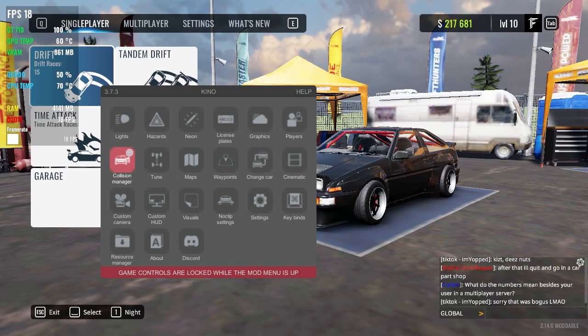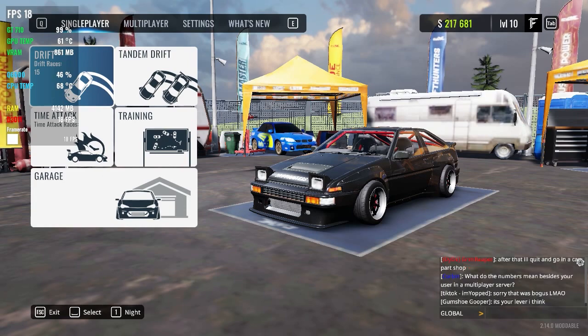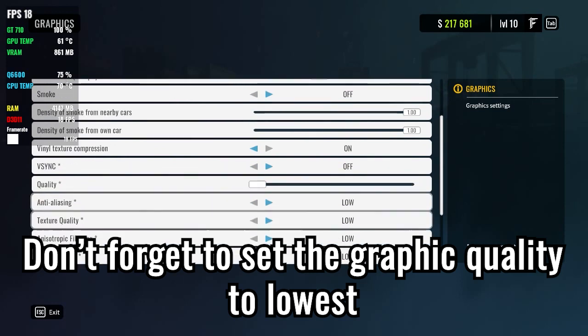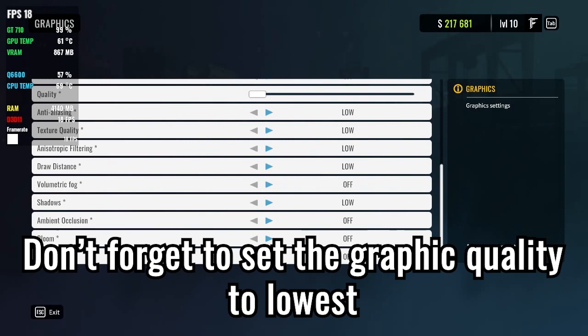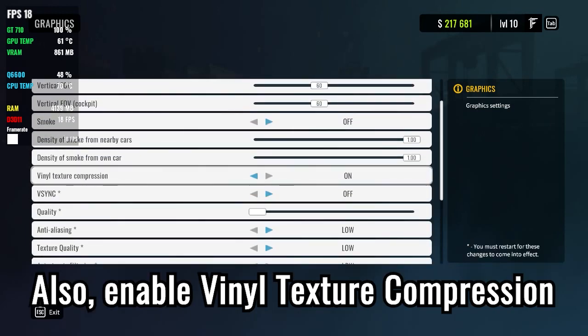If it asks for language, just click English and click next until you reach the Kino surface — that means your Kino mod is working. Congrats! Also make sure you already set the graphic settings to the lowest preset, like what I did — low, low, low, everything is low. Don't forget to enable field texture compression because it's very important and can gain you more FPS, maybe up to 5 FPS.